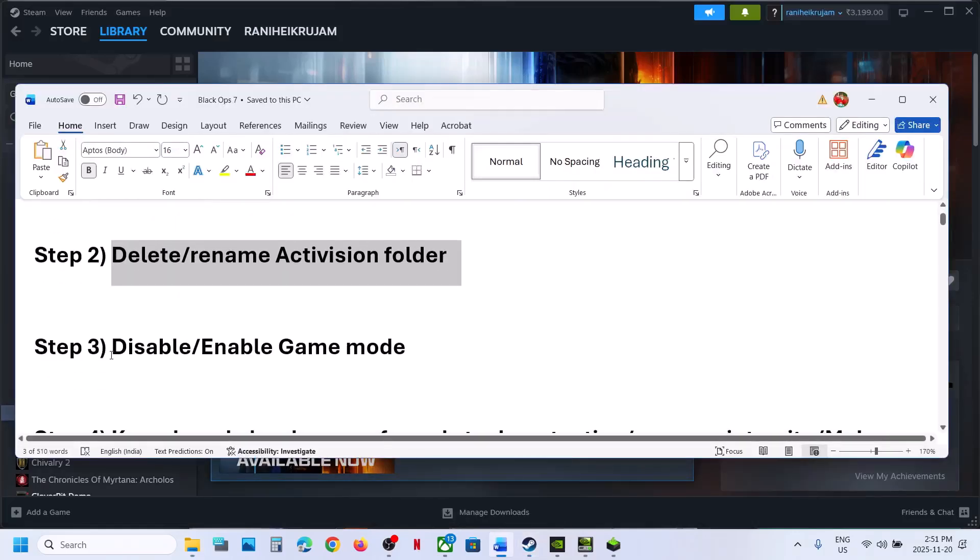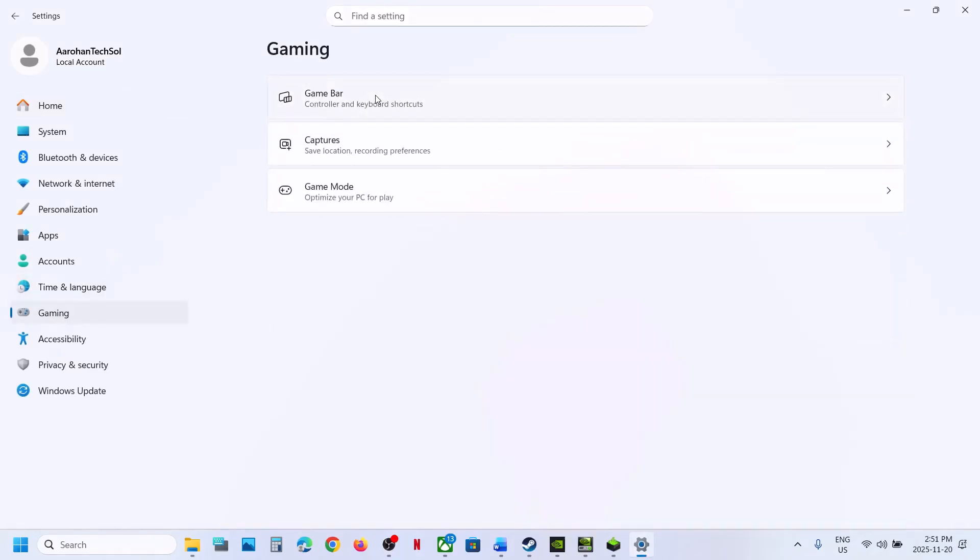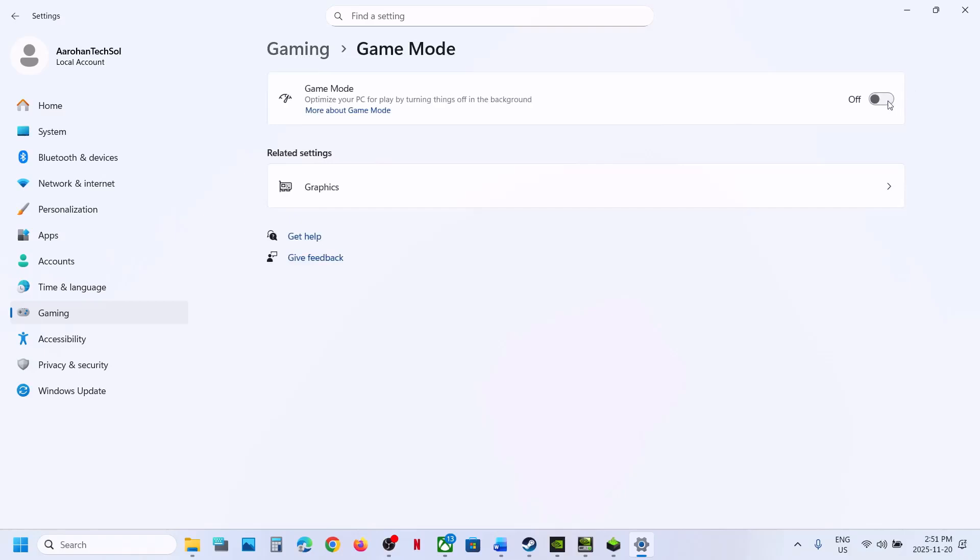Still not working: disable or enable Game Mode. Open Windows Settings, go to Gaming, and find Game Mode. If it's off, turn it on and relaunch the game to check. If it's already on, turn it off and check. Try both options.